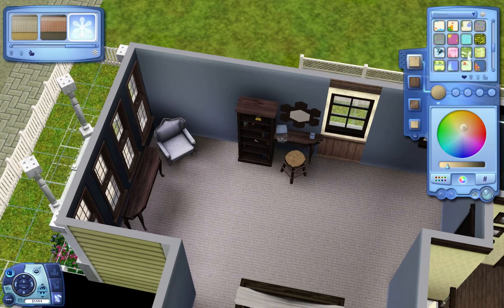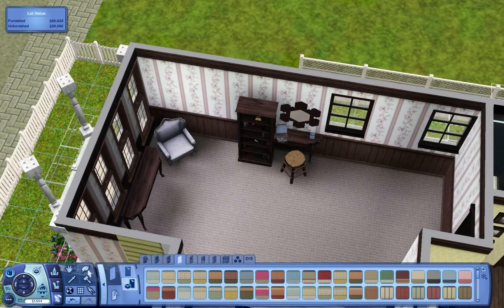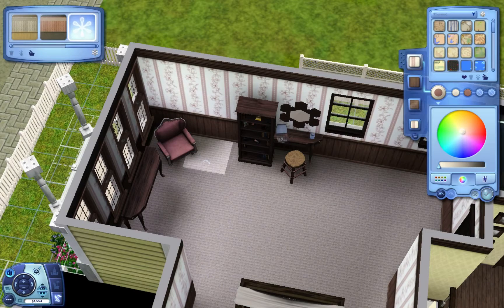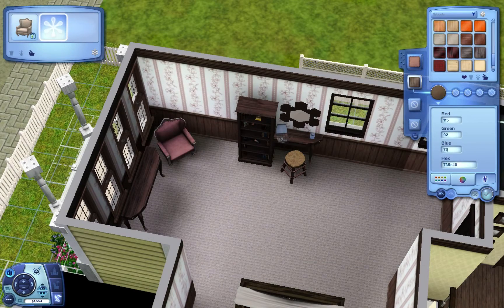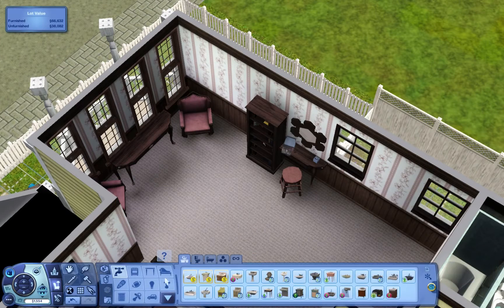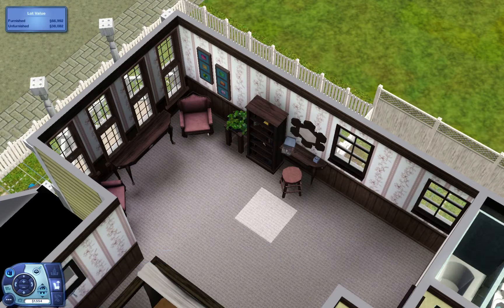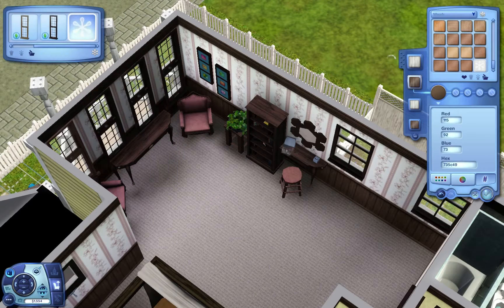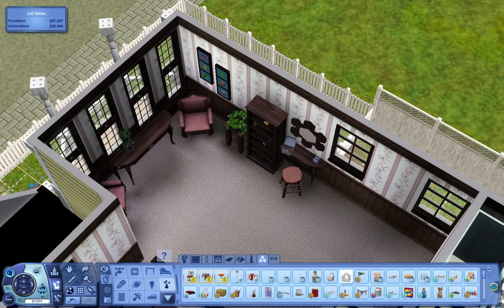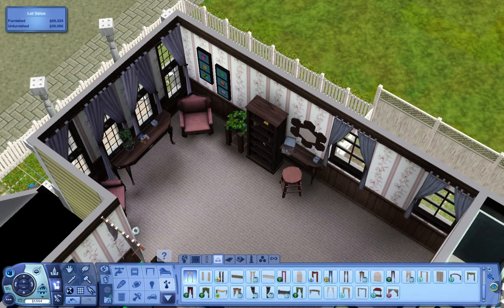I decided I didn't want to do the normal vanity I always do — I tend to do the same one over and over. This time I decided why not try something a little different, so I created a smaller vanity but with a bookshelf. I thought it looked nice — I might use that style again in another build. I think this is the first house I've used that style of vanity.